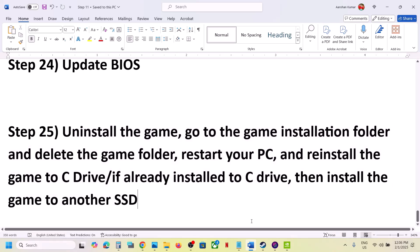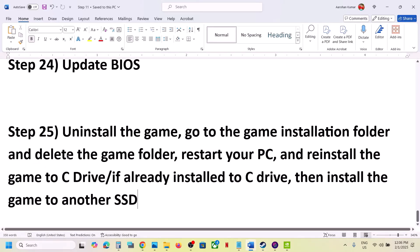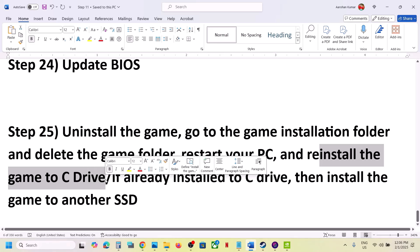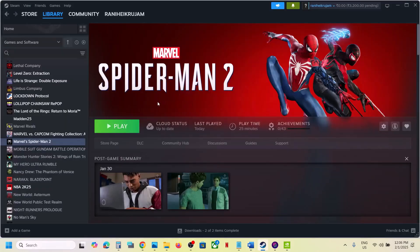The last step is to uninstall and reinstall the game to a different drive. Right-click the game, select Manage, and click Uninstall. After uninstalling, go to the game installation folder, delete the game folder, restart your computer, and then install the game to the C drive. If the game is already on C drive, try installing it to another SSD. One of the steps shown in this video should help you run the game successfully. Thank you for your time — please like this video and subscribe to my channel.